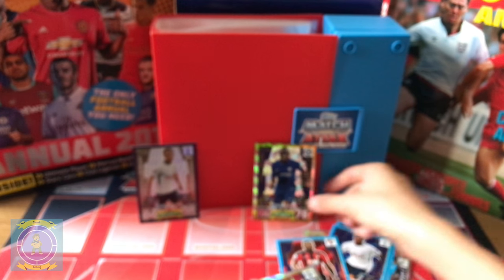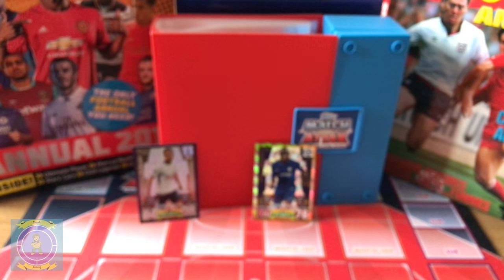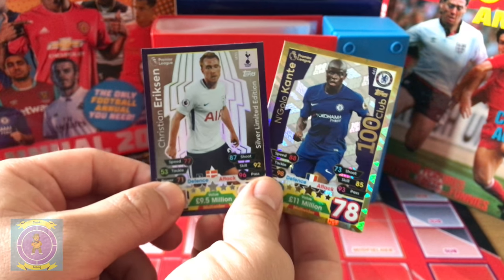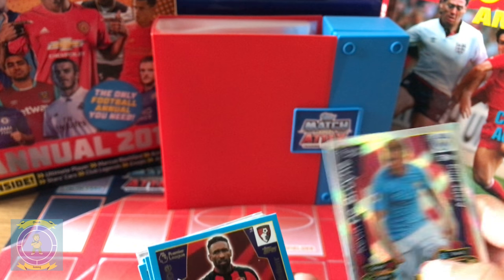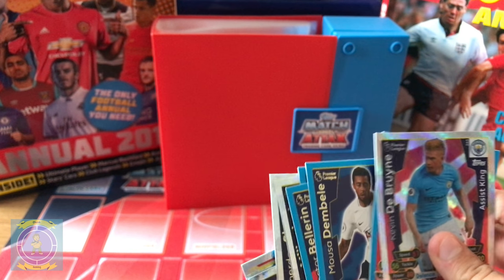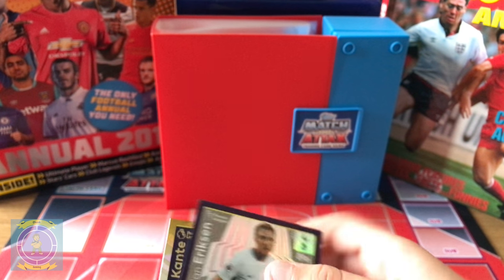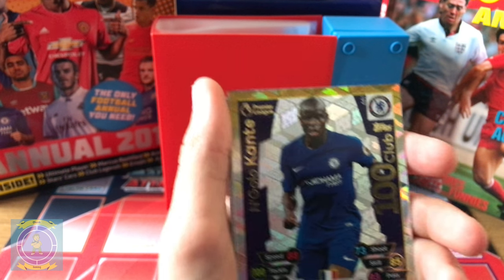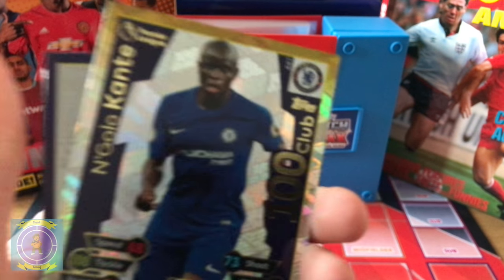So do you want to do a quick review of the higher end ones? We've got 100 Club Kanté and Ericsson, we've got De Bruyne and a few other special ones like Shaqiri, Fer, and Hector Bellerin — wicked. So we've got some nice cards today guys. Really happy about the Kanté, and I like how they've got the special Ericsson as well — gold at the bottom going to silver and then gold again at the bottom. That's it for today guys, see you all in the next episode — cheerio!